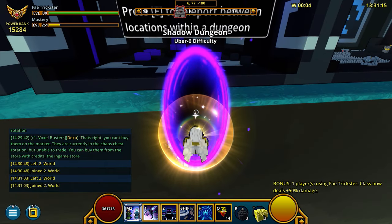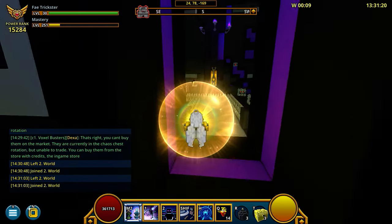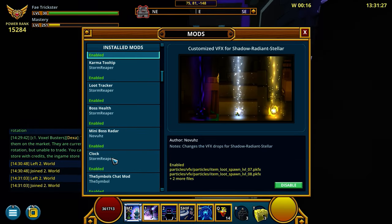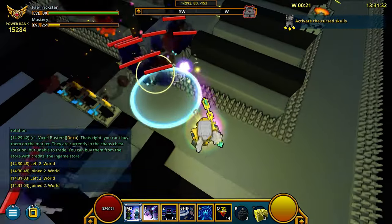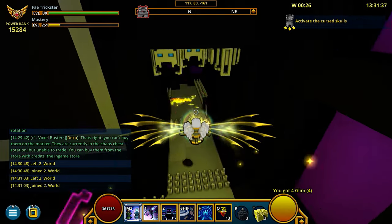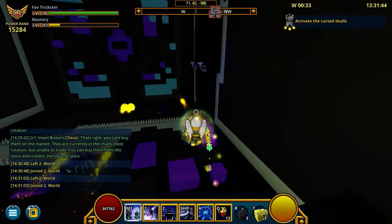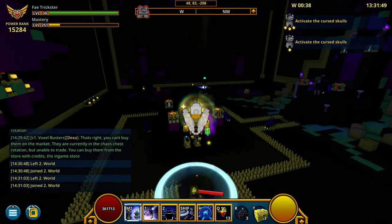During this time we can talk about another mod - it's up in that corner, it's a world timer. What it does is it counts how many dungeons you've completed and how many dungeons per hour you have completed. So it counts your efficiency of doing dungeons and how many you complete within a certain period.